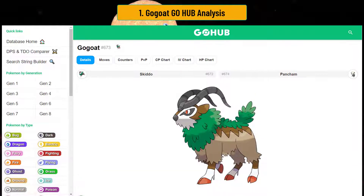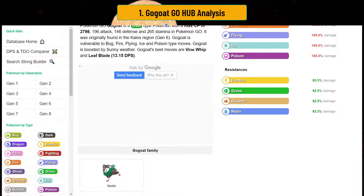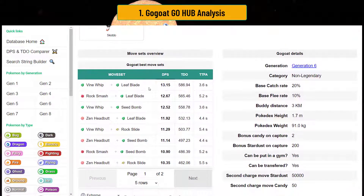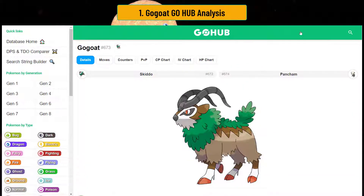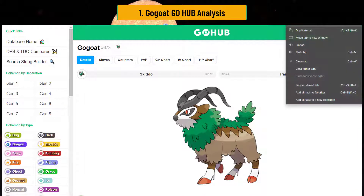GOAT GOAT is a really interesting Pokemon overall just because of its moveset. Behold, it has Leaf Blade. Yes, it has Leaf Blade — but first let's look at its stats. GOAT GOAT has an incredibly high stamina stat, pretty high attack, but what balances out this attack stat is really its stamina. It's kind of like a Wigglytuff in a sense — not that it has Charm.